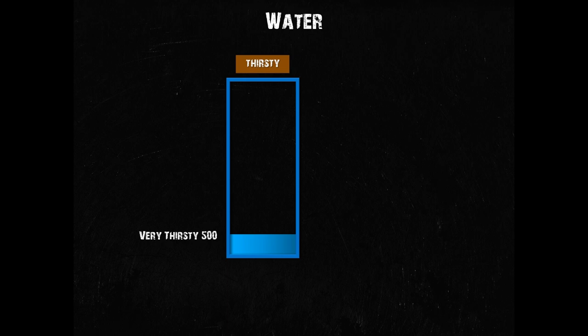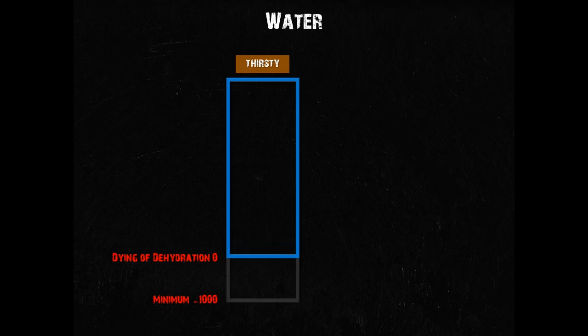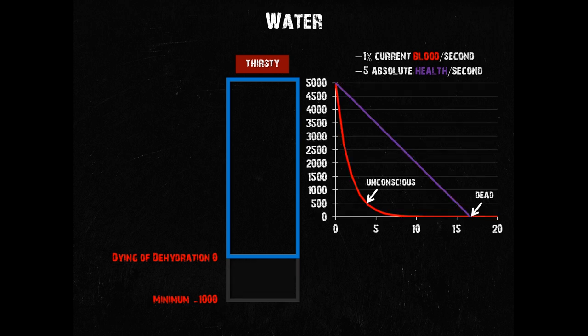If you still can't find anything to drink and drop below zero water, you get a red thirsty status and red status messages telling you that you are dying of dehydration. At this point you are actually losing blood and health at a staggering rate while your body functions grind to a halt. After no more than 4 minutes you will pass out and you have a maximum of about 17 minutes to live. Don't let that happen.